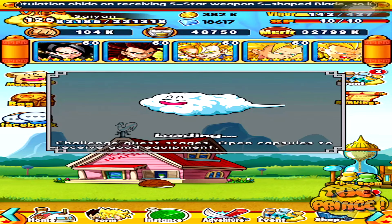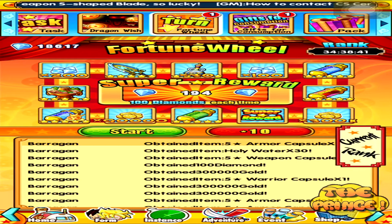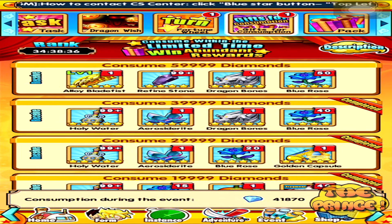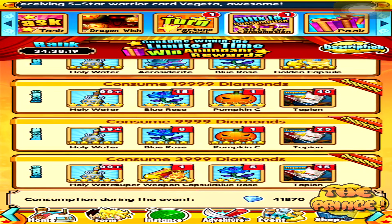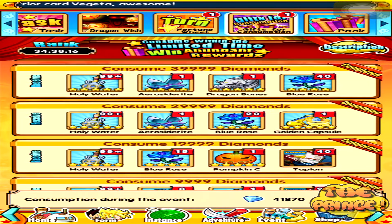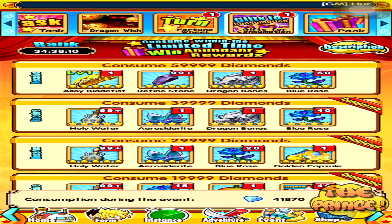So quickly, before I end this quick video — it shows you what you get if you never got an event card. If you have a consumption event on at the same time, for example I have this one that ends in 34 hours — you're gonna see that I spent 41,870 diamonds. And this is what I'm gonna get: a shit ton of holy water, a shit ton of blue roses, some Tapion fragments, 2 pumpkins, a golden capsule which gives me a brand new warrior, dragon bones, and some more blue roses — that's a ton of blue roses.